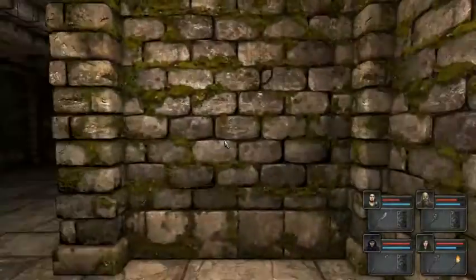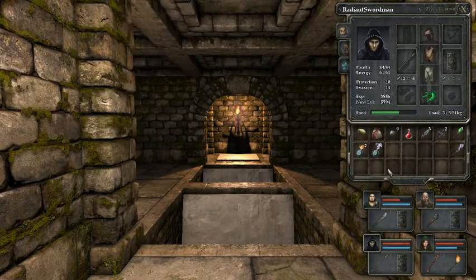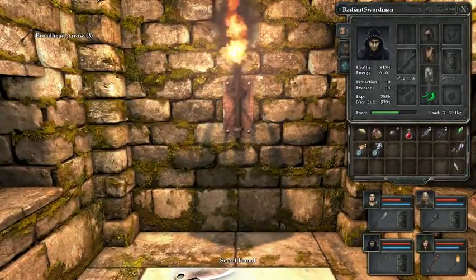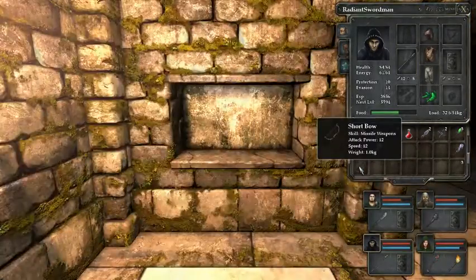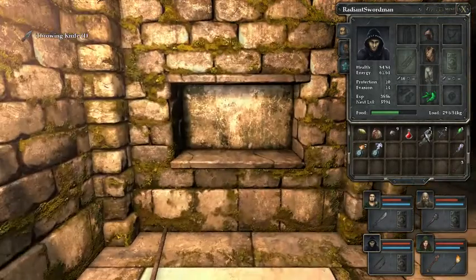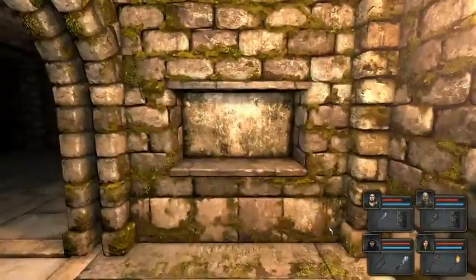New loose rock. More throwing stars. How do we get over here? We're just gonna go ahead and throw this over there. Secret! Arrows to the left. A short bow! Skill set missile weapon, attack power 12, speed 12. We can actually go ahead and put Radiant with his ranged ability now.